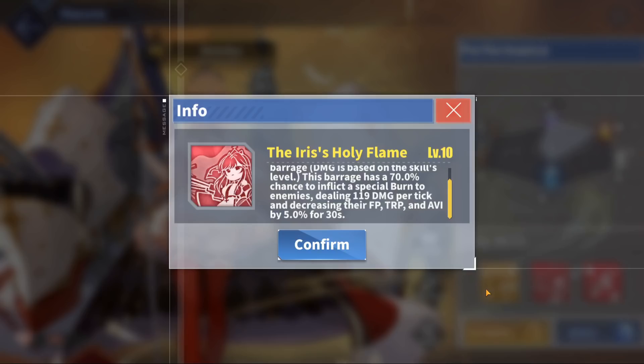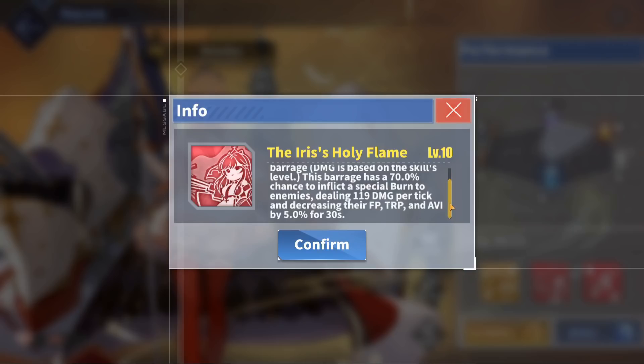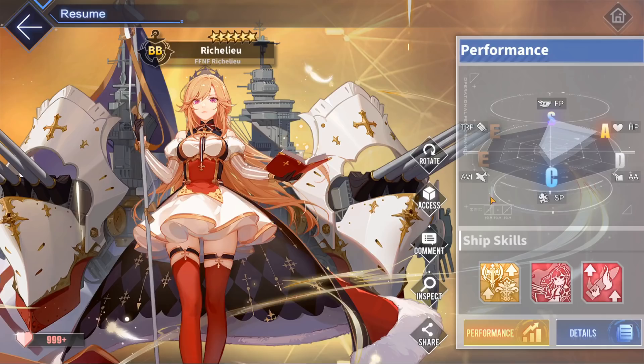Her second skill provides a fantastic barrage that has a very high 75% chance to proc whenever she fires a salvo. On top of dealing good damage with this barrage itself, there is also an additional 70% chance to inflict a special burn that inflicts damage over time, as well as decreasing the burning enemies' firepower, torpedo, and aviation by a nice 5% for a massive 30 seconds.